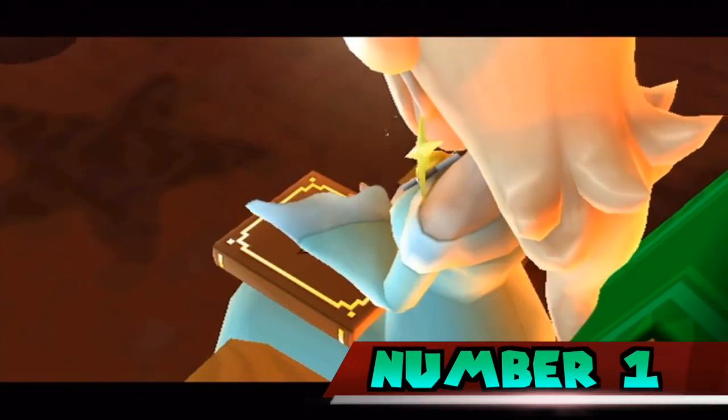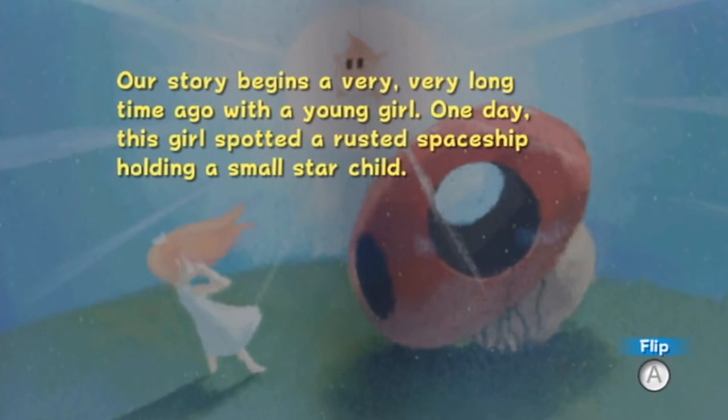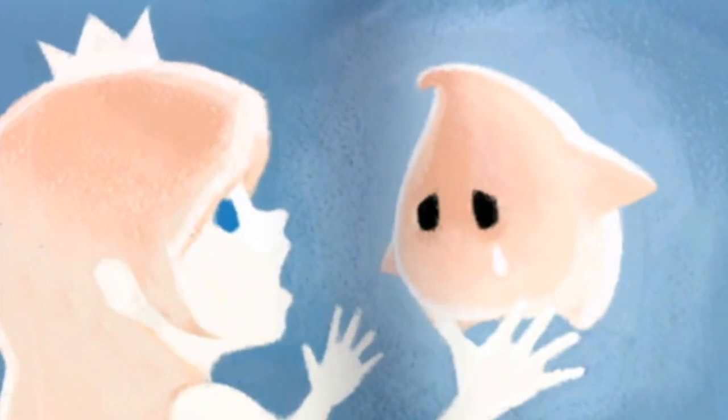Number 1. In the final chapter of Rosalina's Storybook, in the French version of one of the pages, the line is different compared to the version shown in the game in other regions. When translated, the line reads: 'I would like, once every 100 years, to return back to my blue planet and doze on the knees of my father, stroking the mustache that was his pride.'